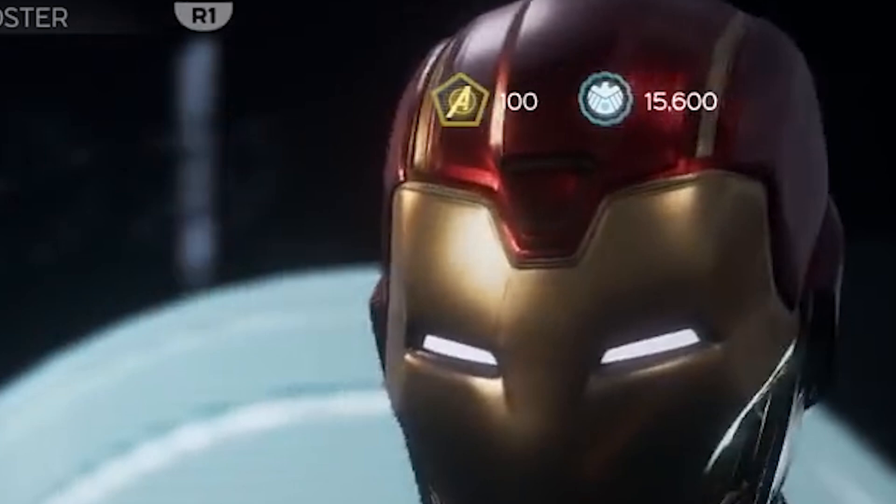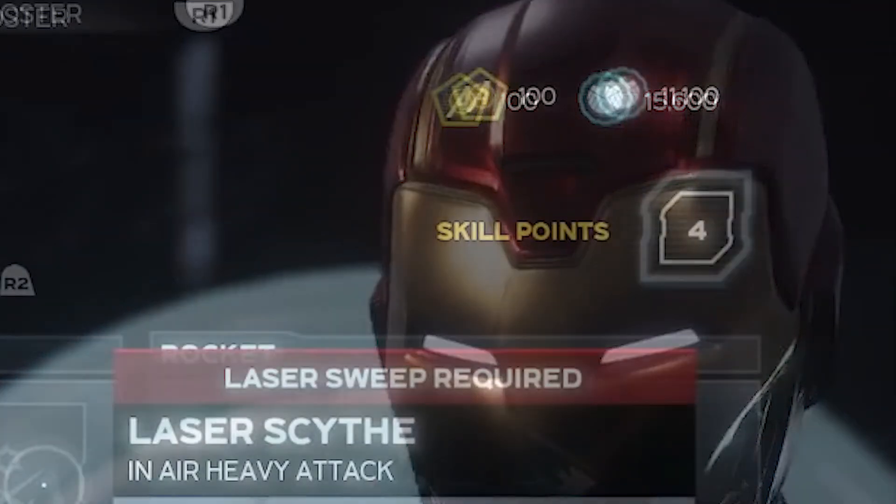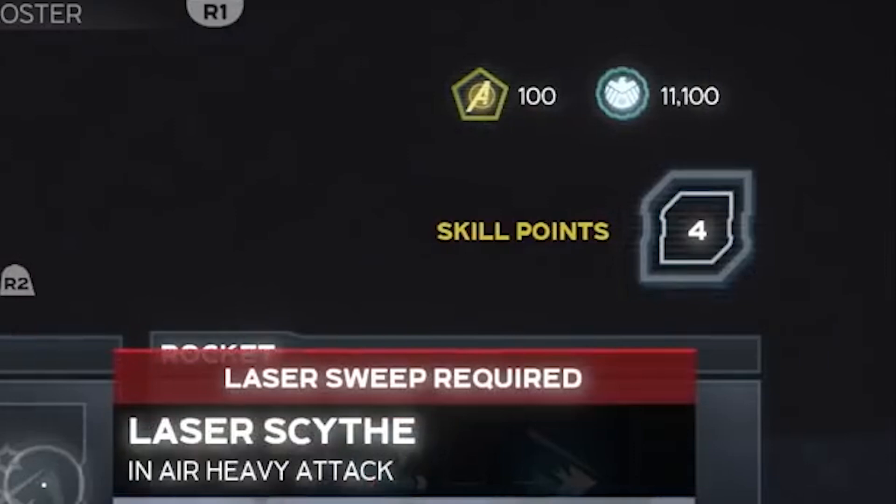You may also be curious about the two resources at the top right — I'm going to assume these are the in-game currencies. The first one with the shield icon is probably shield credits, acquired through completing challenges. The gold Avengers logo currency is likely real-money for microtransactions, which have been confirmed to be cosmetic-based items like costumes. Emotes and nameplates could be part of the microtransactions as well, but that hasn't been confirmed yet.